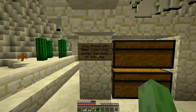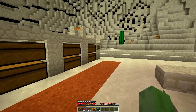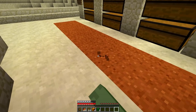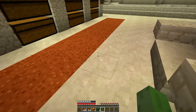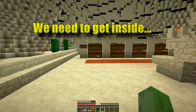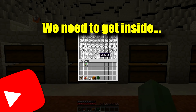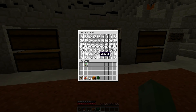There's a sign: 'Only those with keen vision may enter the tomb of the king.' Wait, is this like a grave? A tomb? There's another sign — same message. Maybe we're supposed to dig under this? I'm not sure. What's in these chests? Just a bunch of cobwebs. Maybe 'keen vision' has something to do with a spot-the-difference kind of thing.